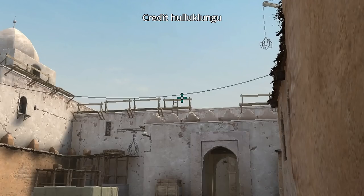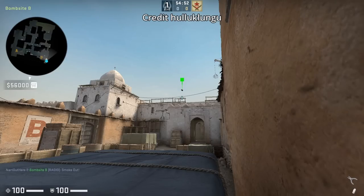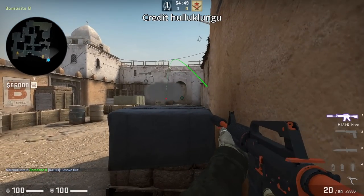Haluk Lungu showed me an easier lineup for this Mad just one-way smoke where you're staying behind the box and to the right of it, aim above the wood, then left-click throw.